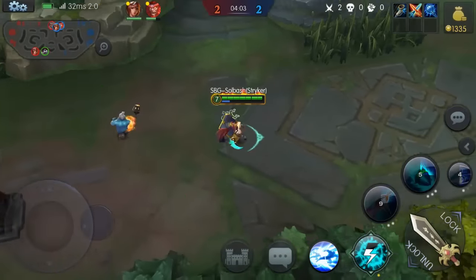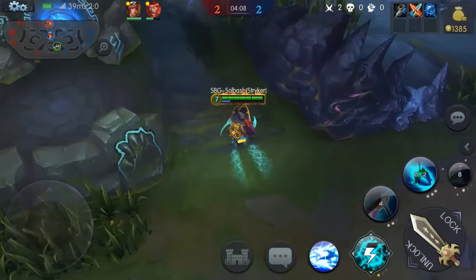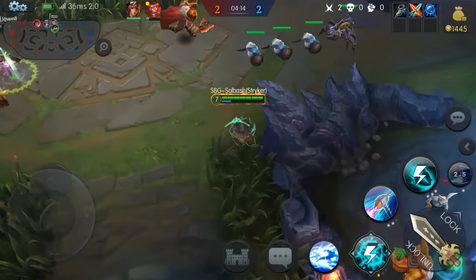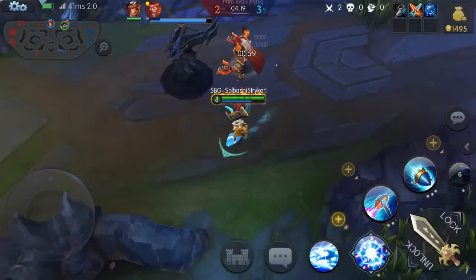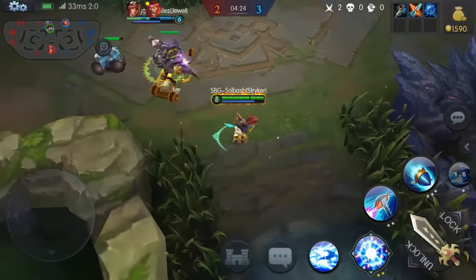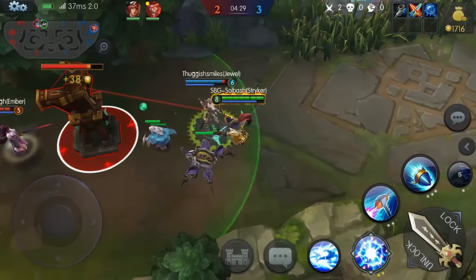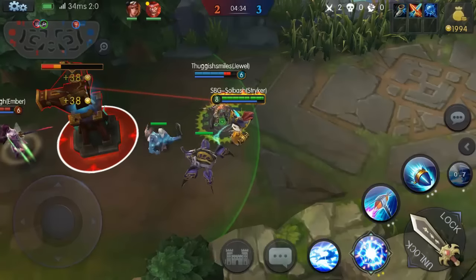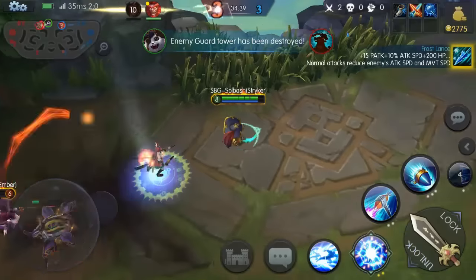We haven't changed a whole lot just because we're able to stay consistent and win matches with this build. You can appropriate it — if you want to go defensive you can. If you need that extra tanking ability you can throw a defense in there. Going up against Ember and Jewel at the same time is tough, so you might want to build into magic defense. There are a couple different ones you can go with. Looks like we might actually take this tower because Ember is just hanging back.